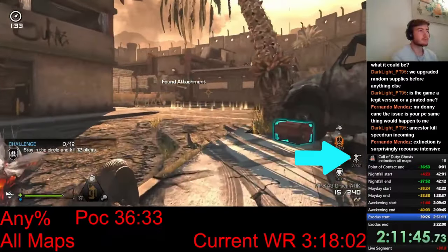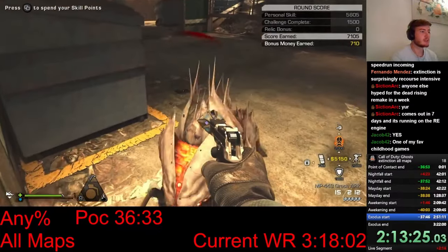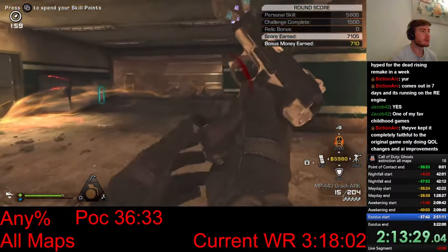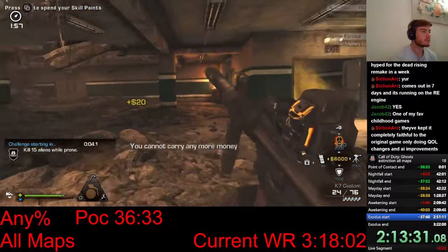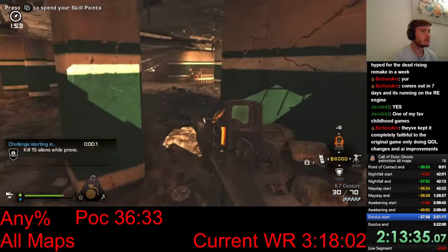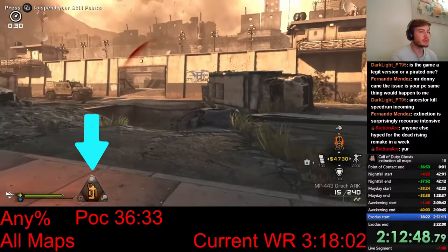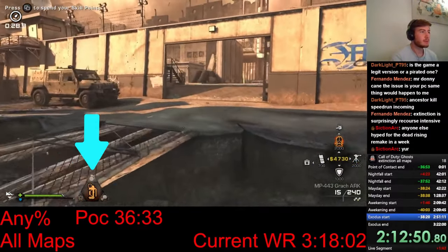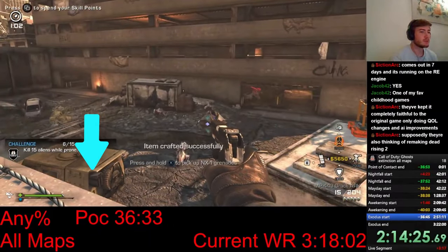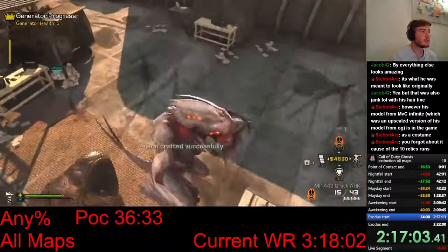This is also the first map where I use a sentry gun, which is going to be very useful for the final fight. I start off by opening 3 doors, giving me access to the whole map. While doing this, I make sure to complete every challenge, and I also start crafting a lot of stuff to prepare for the final fight. I craft one set of Annihilator Disruptor Nades, which are necessary for removing the shields of the Ancestors — the bosses of this map. Then I craft two sets of Venom Nades, and I set them up in these specific places because here there will be Ancestors in the final fight.